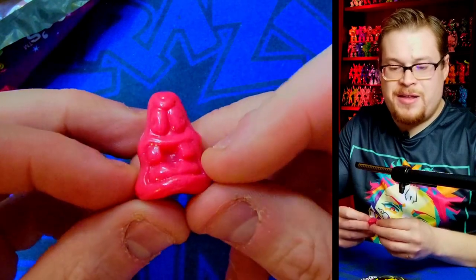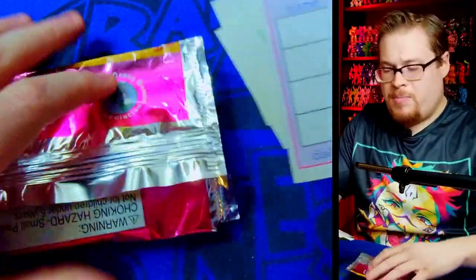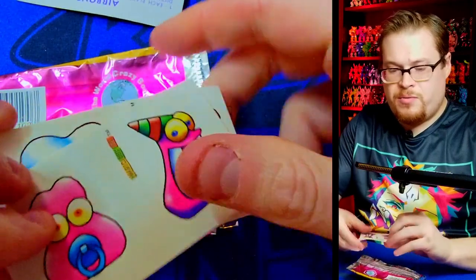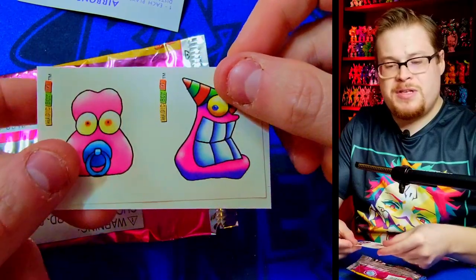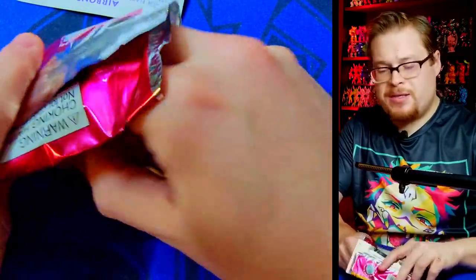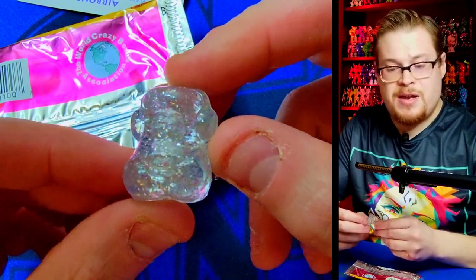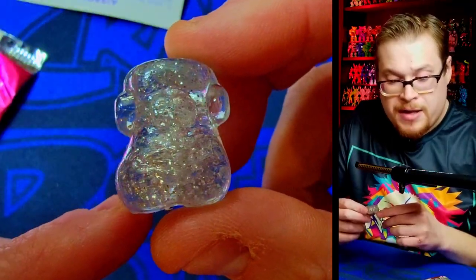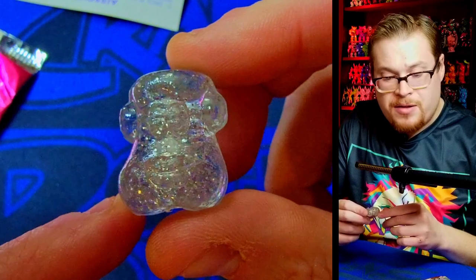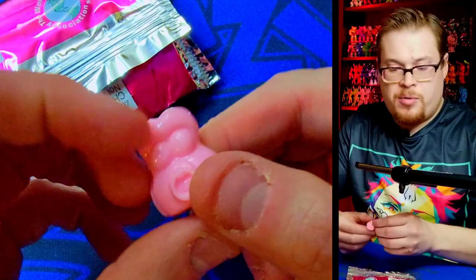Our last one in here is another Screamer in kind of an umber red. Opening up the next one — we've got our stickers. This pack in particular I have a bunch more of, so we might get some different unique figures. We do get a nice glitter figure — a really cool-looking clear glitter. My camera has not been wanting to cooperate with me today for getting the glitter to show up clearly.